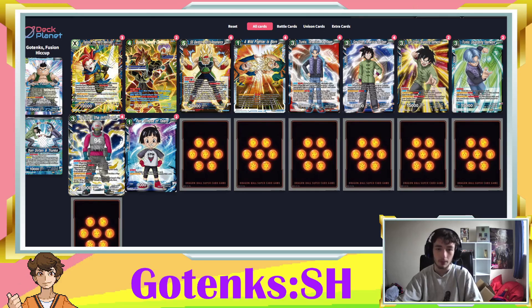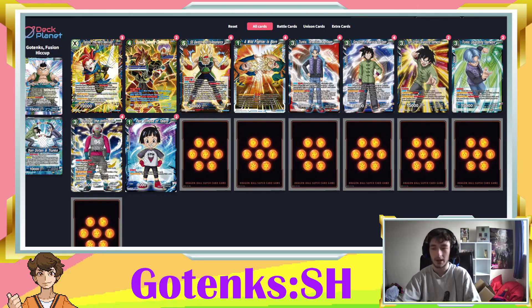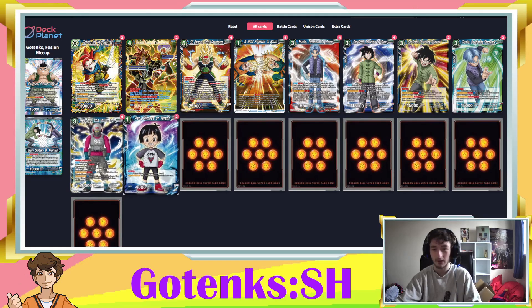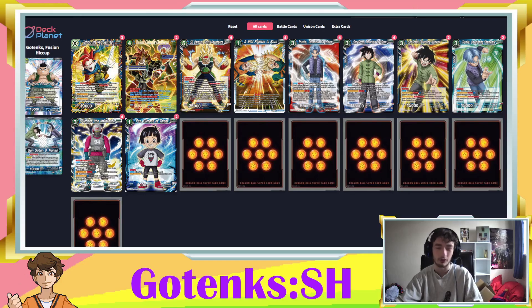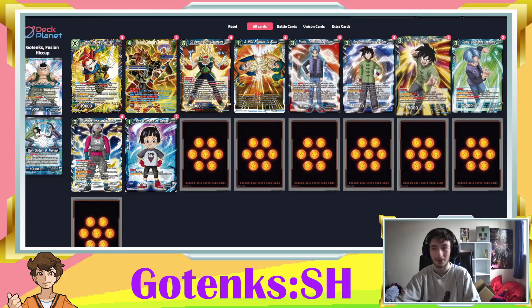For more generic aggro blue tools, we've got four Piccolo the Infiltrator. This is often your ideal turn two play — playing him and then bringing out Pan, or giving it barrier if you're against a green deck. It's a very efficient card: getting a 20k dual attack out on turn two is amazing, and if you've given it barrier and it sticks around for turn three and four, that's where things really pop off. A lot of the time you can awaken alongside this Piccolo on turn two by comboing one of the tag teams to get one into drop, then comboing the other from hand.